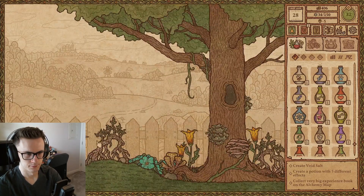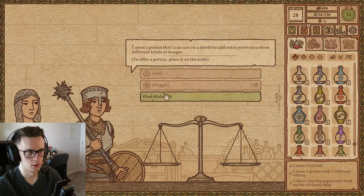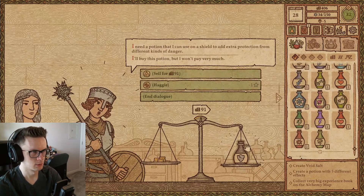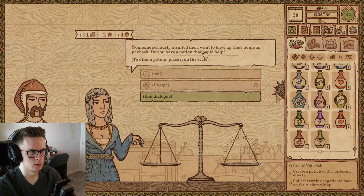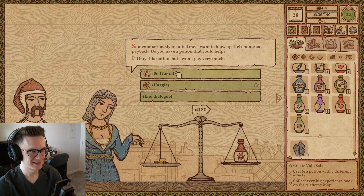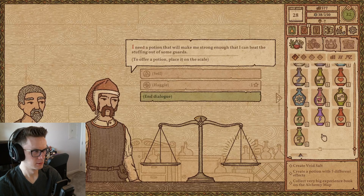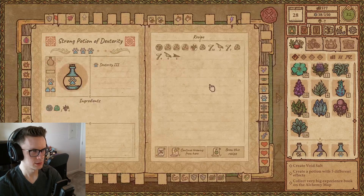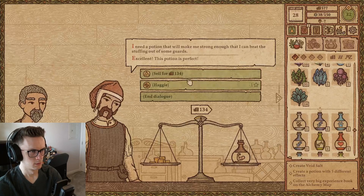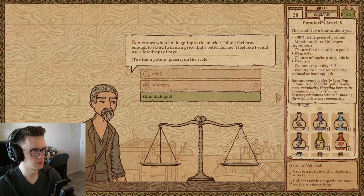Gather our ingredients — that was a very good harvest, my word! What do you need? Extra protection from different kinds of danger — how about stone skin? You won't pay very much, that's okay. Seriously insulted me — I want to blow up their home as payback, oh my god. I'm gonna give you that one. Ooh, that actually harmed my reputation. Make me strong — do I have any strength potions? I don't. We won't haggle. So that lowered my reputation by not haggling — very strange.